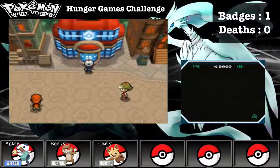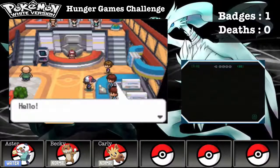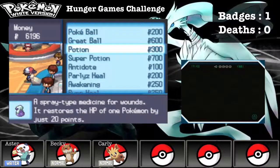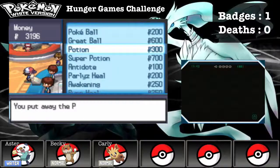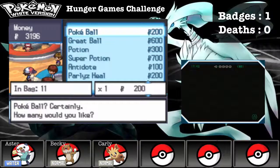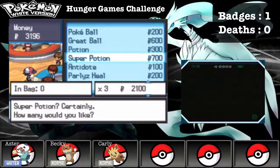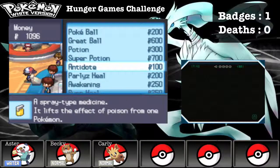I am going to use my shopping stop now. I'm going to buy some potions — ten should be enough. I'm going to stick with Pokeballs; I think I have enough. Should I buy great balls? I'll get three super potions. I don't think I need great balls for now.